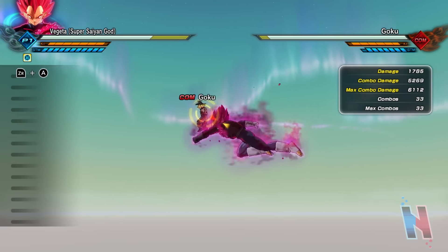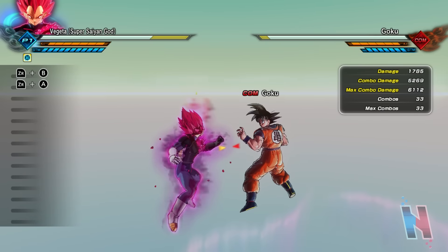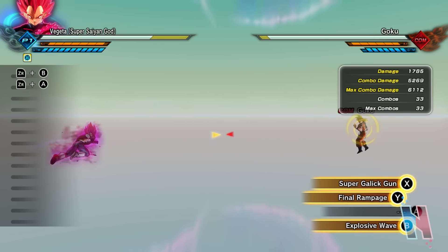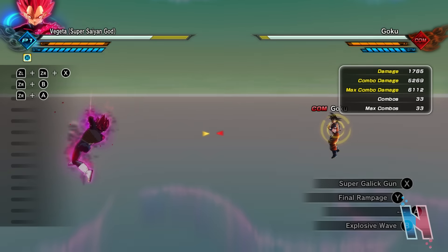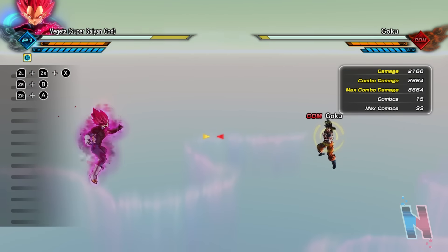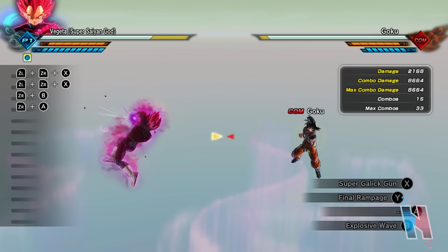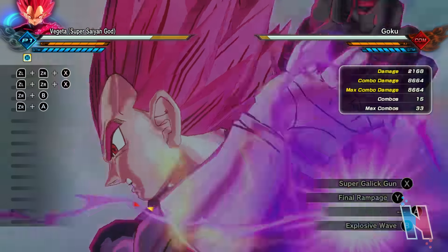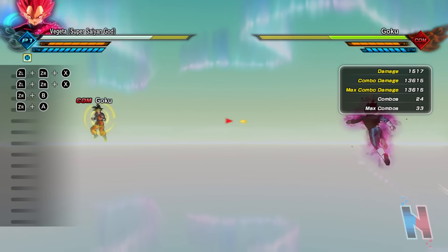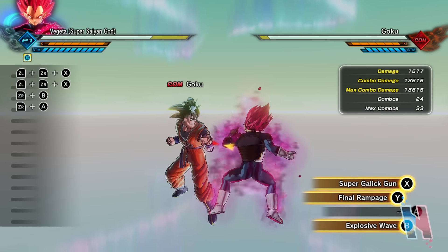5269 — nice, strong move. And then Burst Charge — we know how that works, it starts with a burst of Ki and then charges a bit slower. Super Galak Gun, uncharged — that's actually pretty strong at 8664. Fully charged, that's powerful: 13615.